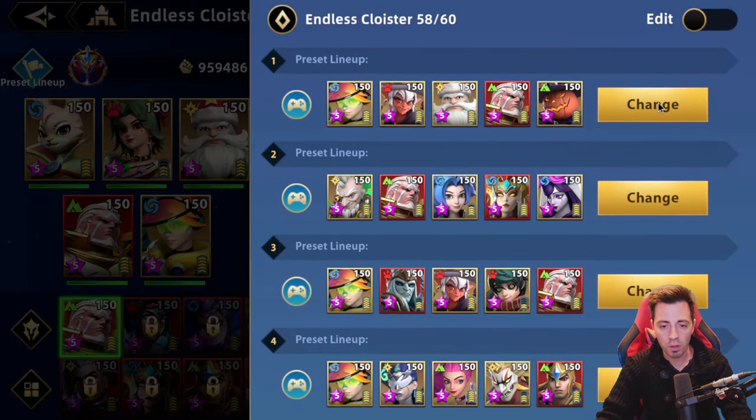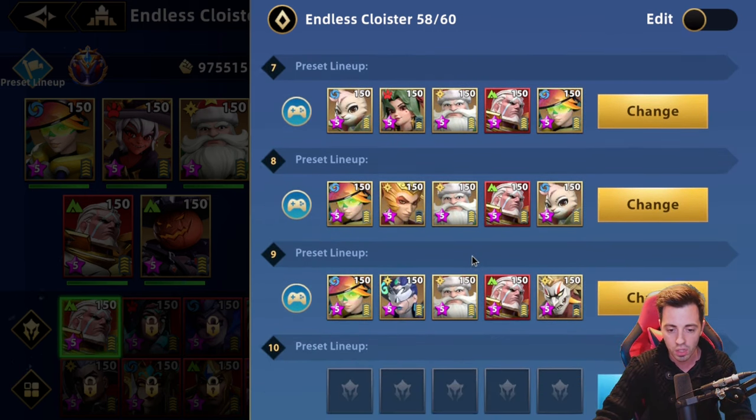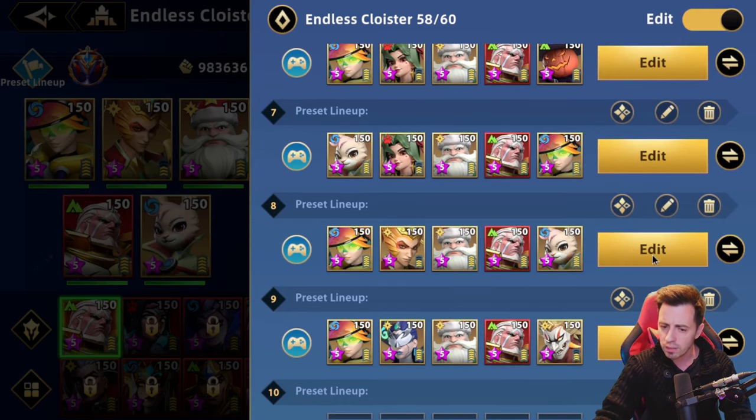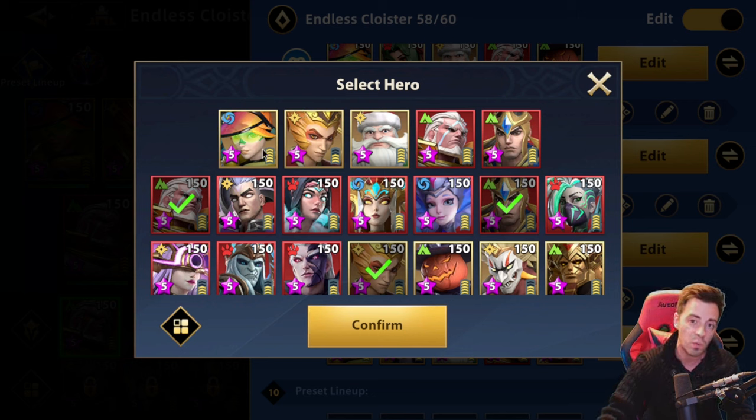That team worked, and I was close to beating the boss using the other team also. If you have the heroes, you can try the winning team. If not, try the other one. In all cases you have four limited heroes — two differences between the two teams — and only limited heroes seem to work here. On lower stages you can use the other teams I showed. You'll need Sun Wukong — he was given for free — and remember you need exclusive 3 on Lydia for it to work. Limited heroes are mandatory as always in Infinite Magic Raid.